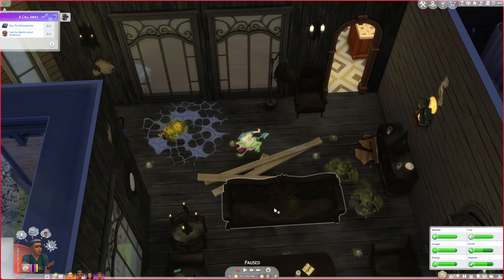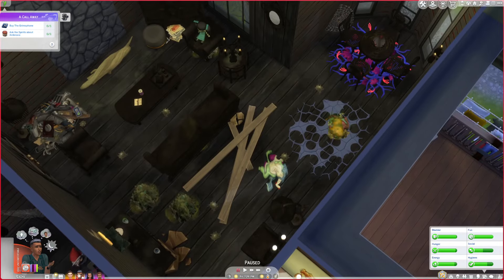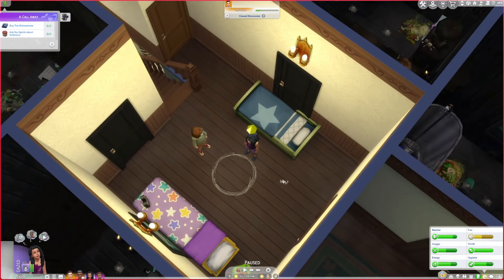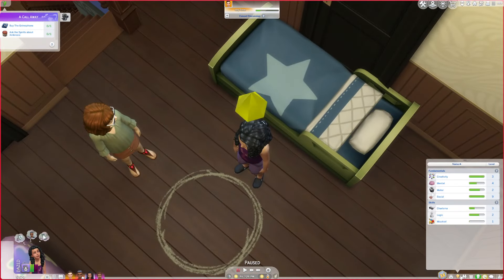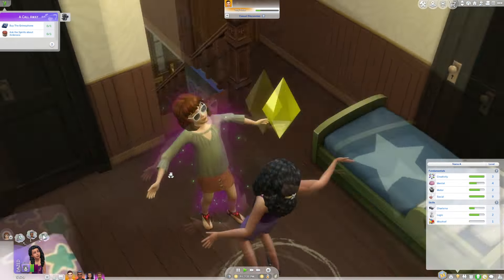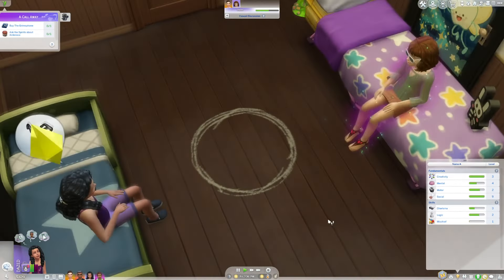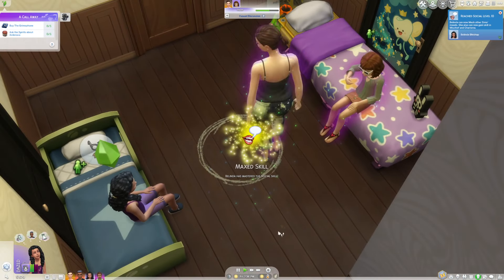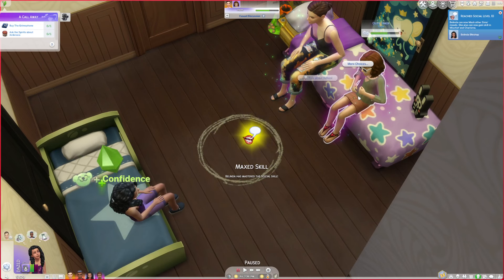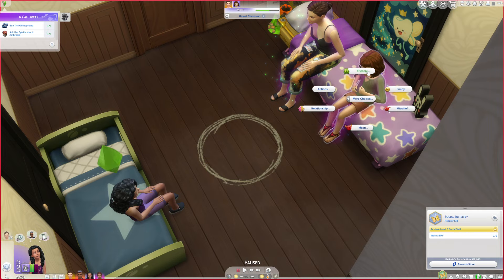I believe there's mold in this room so we're going to come in here and try to clean it up. I also want to try to focus on Belinda's aspiration this episode. She's doing really well on the social skill - she's almost completing it! Let's make funny faces and see if we can complete this skill, because she's going to be a medium, really good at talking to spirits. She did max it!